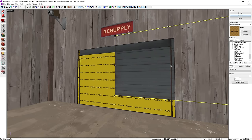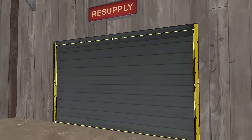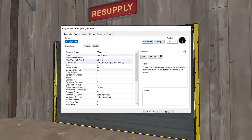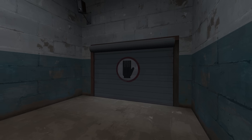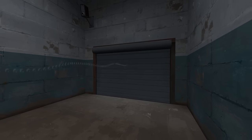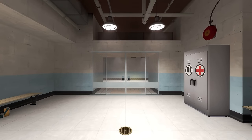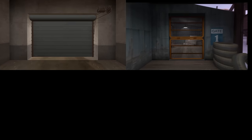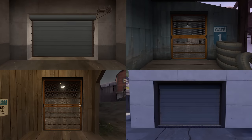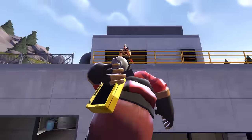So that's how doors work in TF2, but their actual implementation usually goes beyond this simple framework. For example, this one on Badwater is textured with no draw, making it invisible, because we're meant to see this door prop instead, which is just parented to the door so that it can move up and down. I'm not going to explain all the intricacies of doors for the sake of time, but there is one more thing I need to mention before we dive into all of the problems, and that is spawn rooms.